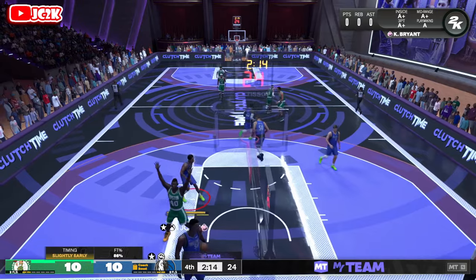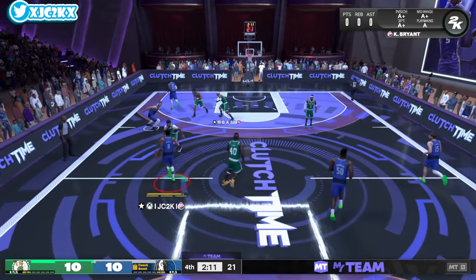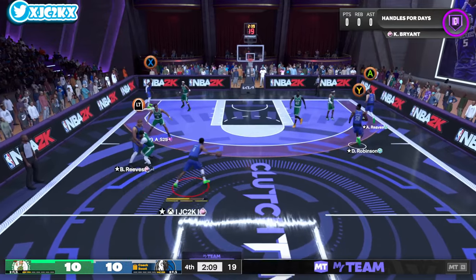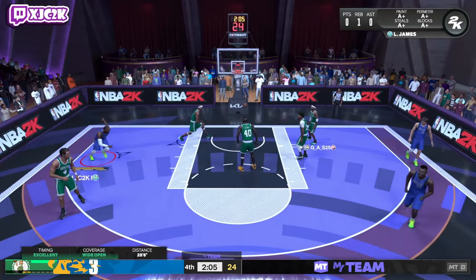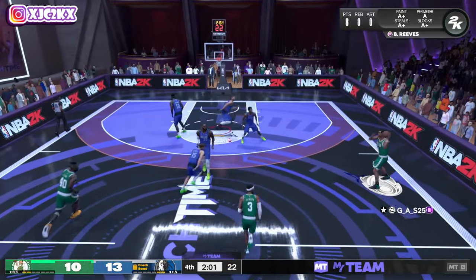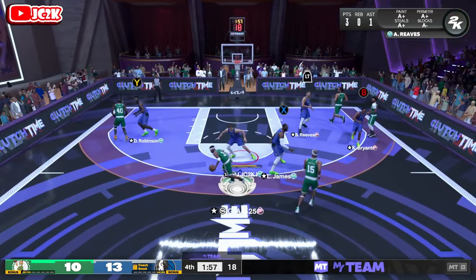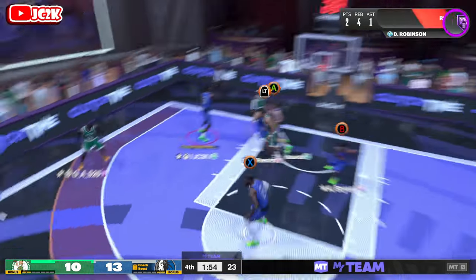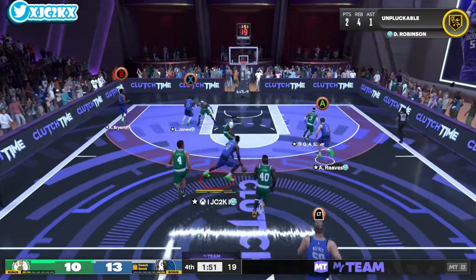We're going to try to hit him for a catch-and-shoot three. That's wide open — that should be green. Beautiful! See, he's not bad. He can hit a wide open three, he's a good inside finisher, and he's a great inside defender. Second block for Bryant Reeves, showing me that aspect of the card for sure.